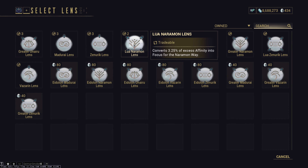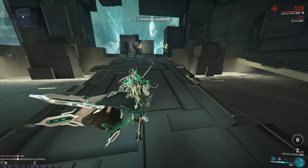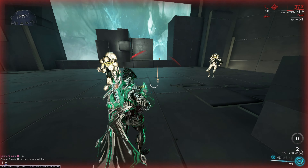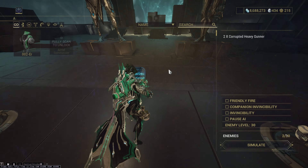Zenurik Focus School is the most widely used method for getting energy. Max rank Wellspring provides 5 energy per second for 30 seconds, and Energy Pulse provides 50% extra energy from energy orbs over 5 seconds. This method provides a good amount of energy per second. You can only use this method after completing the War Within quest, and it doesn't work while using channeled abilities. To unlock Zenurik, equip a Focus Lens on your max-ranked Warframe — depending on the lens type, they convert 1.25% to 3.25% of Affinity into Focus.